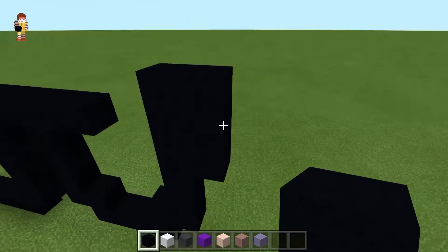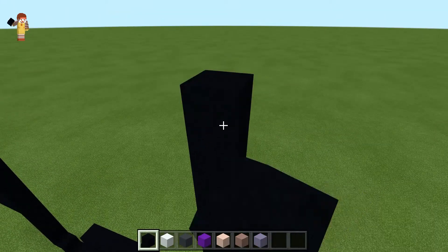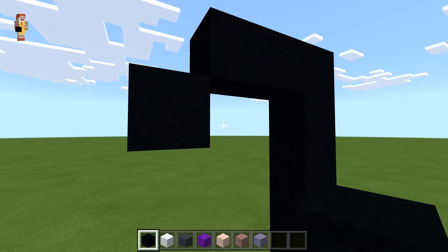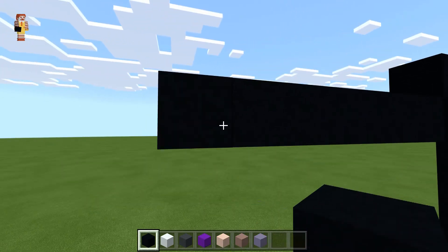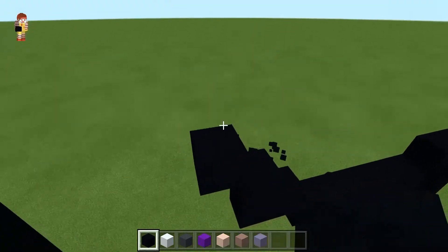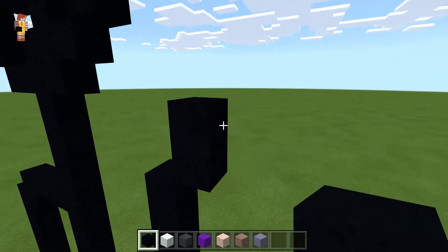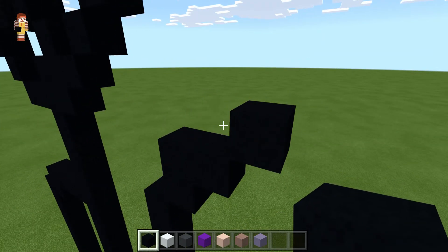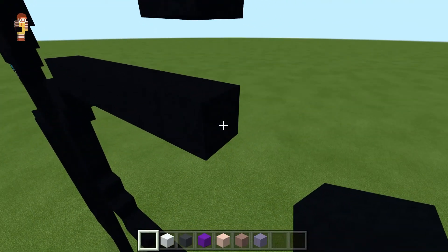Go up by ten, then left by two, do a down-left diagonal, left by five, up-left diagonal, left by one, up by one, up-left diagonal, up by three, up-right diagonal, up by one, right by one, up-right diagonal.